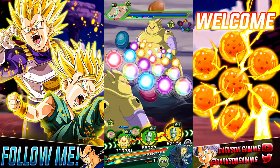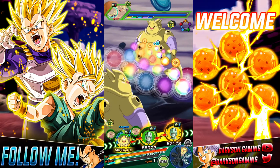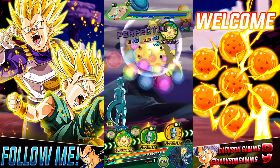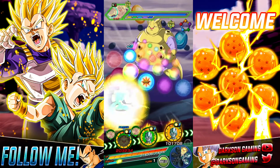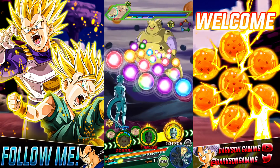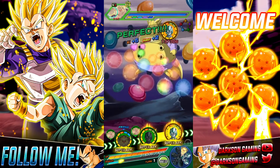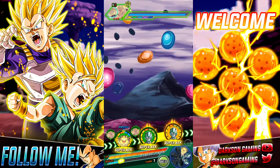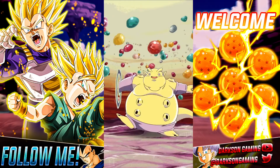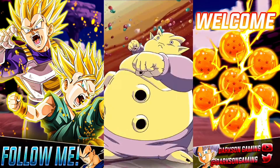Hey everyone and welcome to Dark Sun Gaming. My name is Chris and in today's video we're turning around and taking in the Metal Cooler Core, but we're using a Janemba as a friend. As you can see, I was able to get everything connected so you could see my Metal Cooler Core team go up with another 30% attack and defense — they went from 85,000 to about 135,000, so that's going to be pretty good.